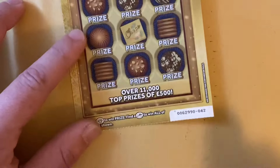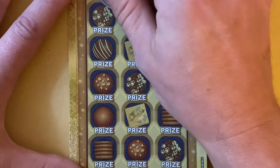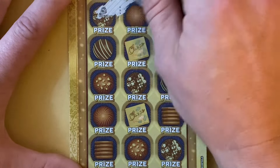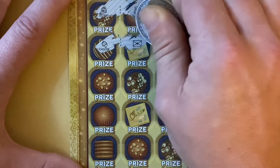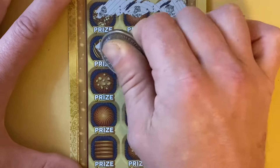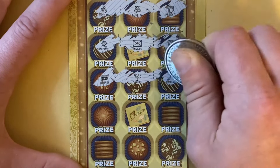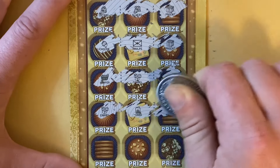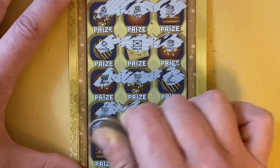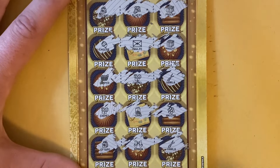We've got one card left — card 42. Let's have a look. Gift bag, flowers, present, chocolate, strawberry, envelope, present, hamper, caramel, caramel, vanilla, caramel, card, honeycomb, gift bag, ribbon, and vanilla. Nothing on that last card.